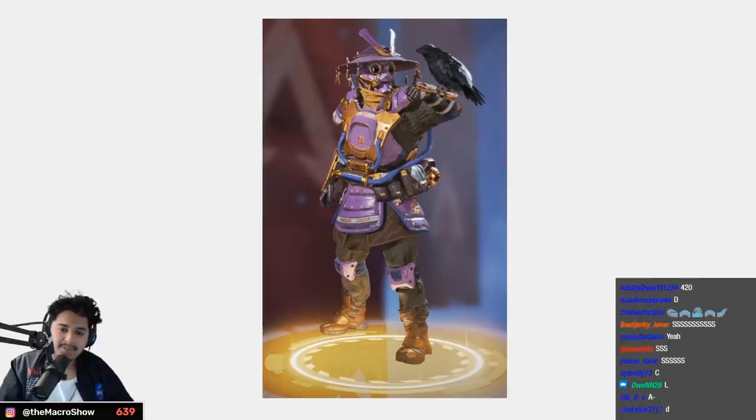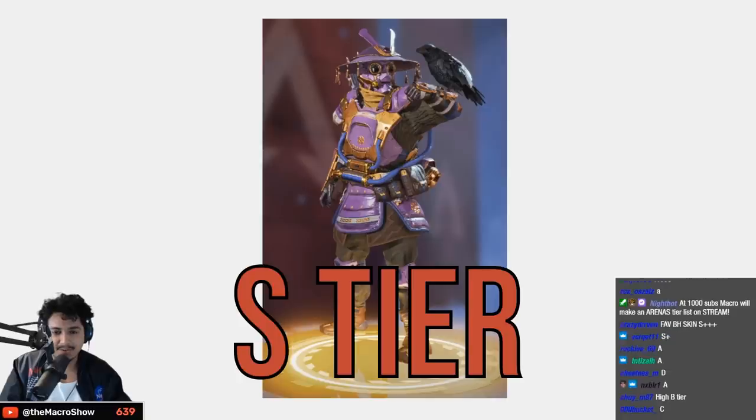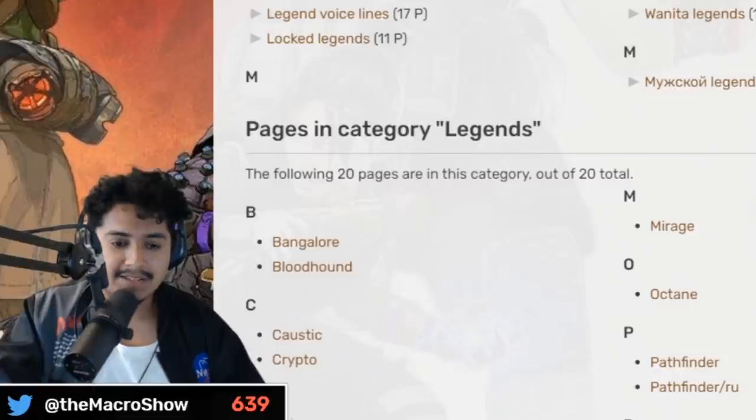A dope reskin but I still prefer the original — A tier. Lastly, purple samurai — I'll give this A tier. Actually no, that's not true — this is S tier. The color is beautiful, purple is very regal.